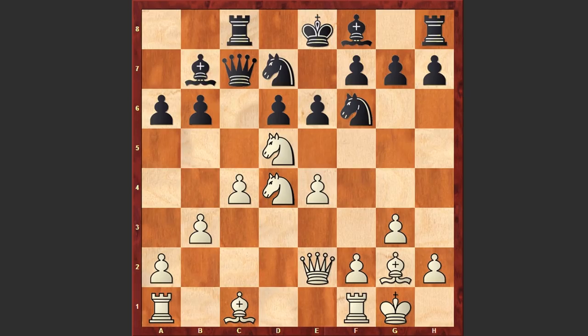Kasparov lands a heavy punch: Nd5! Look at this move. This typical Sicilian sacrifice punishes black for neglecting his development and allows white to start a powerful attack against the king stuck in the center of the board. Qb8 — black is choosing the safest line, because accepting the sacrifice could give white a very dangerous attack.